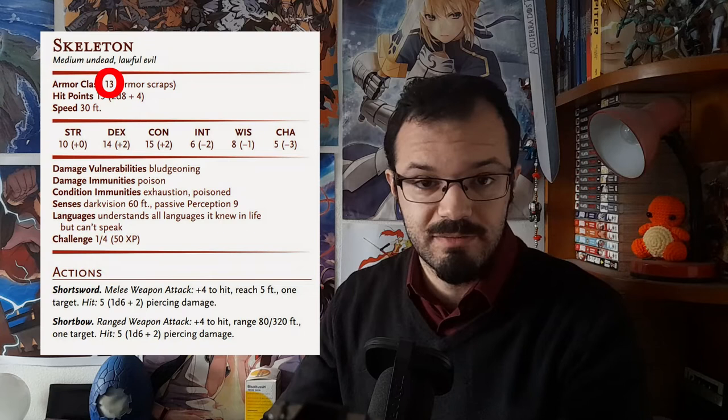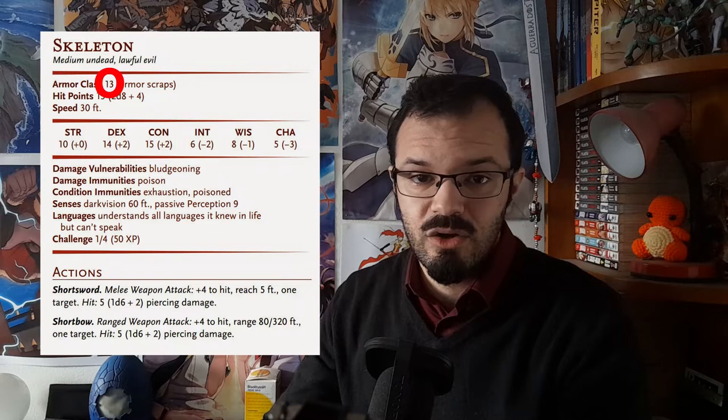Gorik also has an AC, determined by the armor he wears, and if the monsters try to attack him, that's the number they will try to beat. In this case Gorik rolled a 12 to attack, but the skeleton's AC is 13, which means that Gorik's attack doesn't land. The DM doesn't tell the players what the AC is, or at least they don't need to. What they do is describe narratively how Gorik swings his Warhammer towards the skeleton, but the skeleton jumps back, avoiding it. With this, Gorik doesn't have anything else to do, and his turn ends.